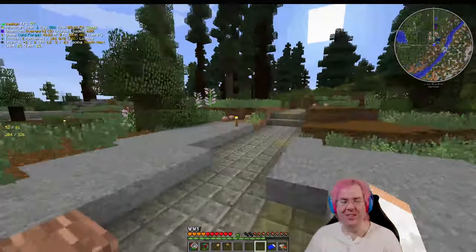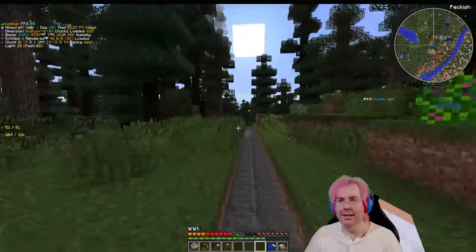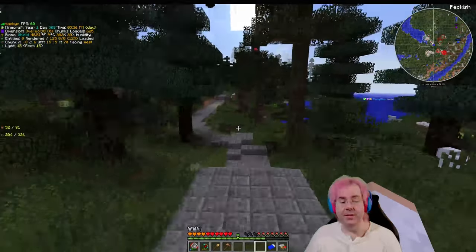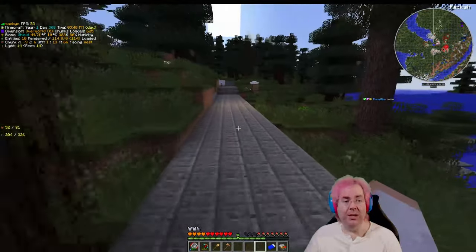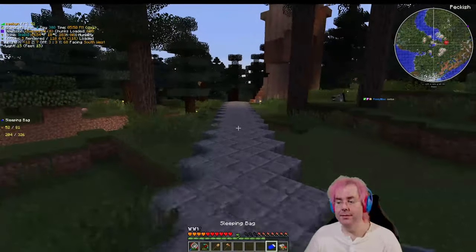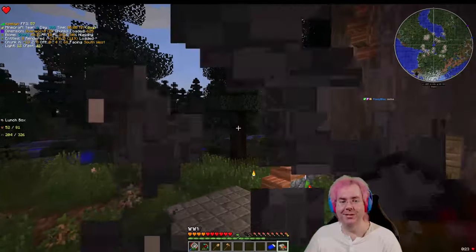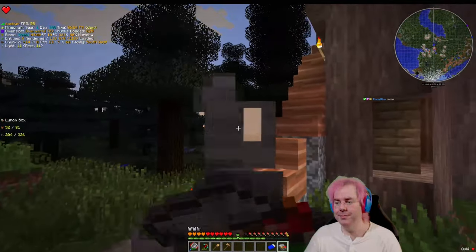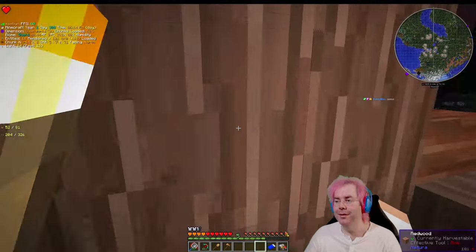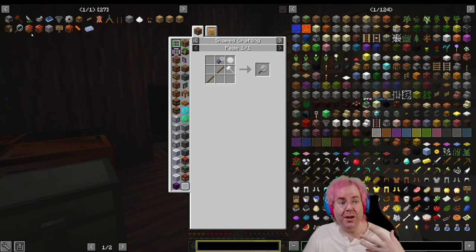All right, that's all the things that have happened since the last stream. I think what we should do is make the plant lens so we can identify those unknown seeds. Now maybe we should just get more unknown seeds and then bulk identify them. But I really want to know if one of the seeds is a bonsai — like a tree you can plant in the crop sticks — and then we'd have a renewable source of wood.